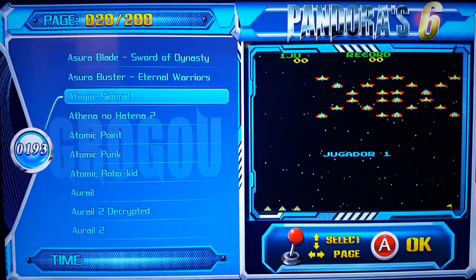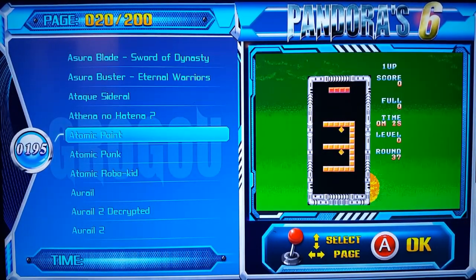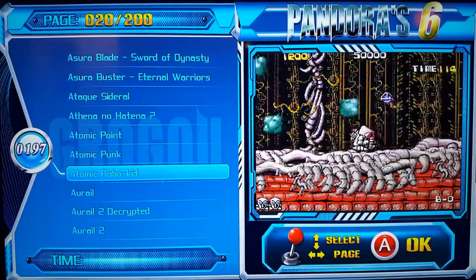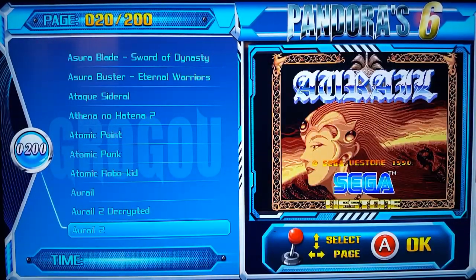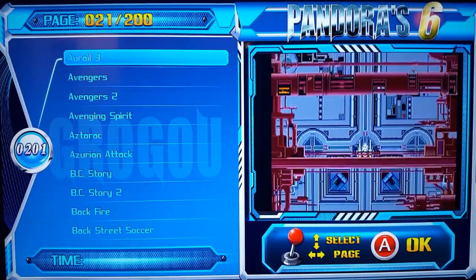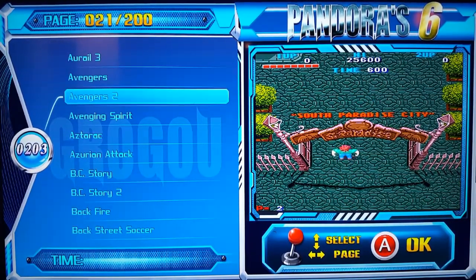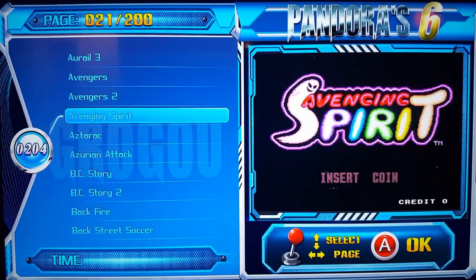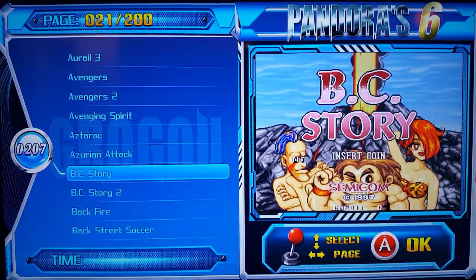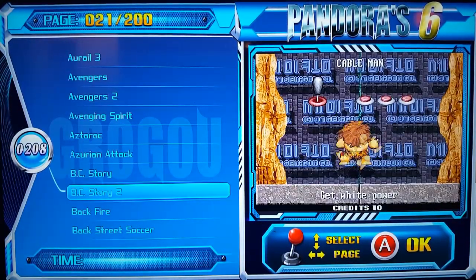There's a Galaxian clone in here. Atomic Point - I have no idea what that is. So many puzzle and weird games. There's a robo game in there. Aureol - I don't know - this game looks kind of interesting. Aureol 3. Then Avengers and Avengers 2 - I played this game a long time ago, I don't like it too much but it's kind of funny. Avengers Spirits - this game is pretty decent. Some other clone. BC Story - BC Story 2 - it's the same thing as one.